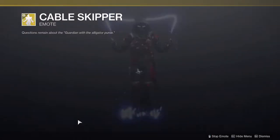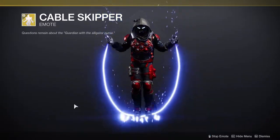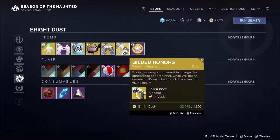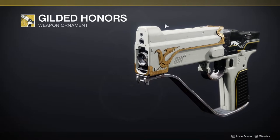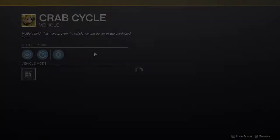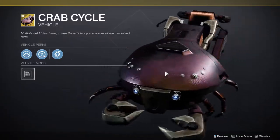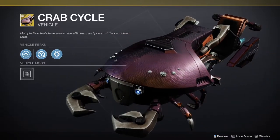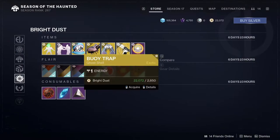And then Cable Skipper, which I'm not the biggest fan of emotes unless it's super super cool, and this one just does not interest me in the slightest. For the bottom stuff we have a projection which I definitely will not look at, we have Gilded Honors which looks really cool - I definitely might pick this up because I really like the sleek look of it. The next one is Summertime Kite which is just a ship, and then Crab Cycle - I'm thinking about picking this one up but I already have the Spider Sparrow which I never use and I just don't see myself using this.